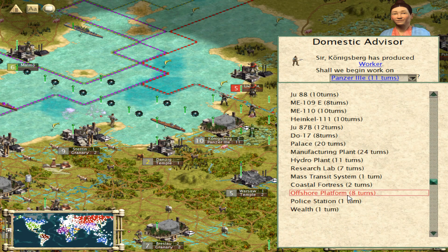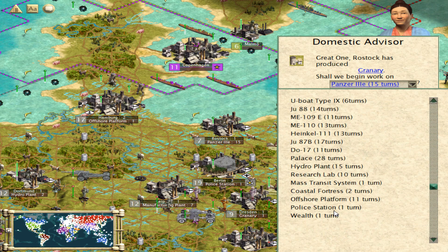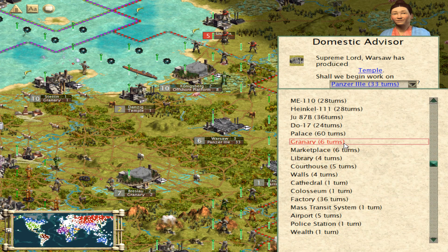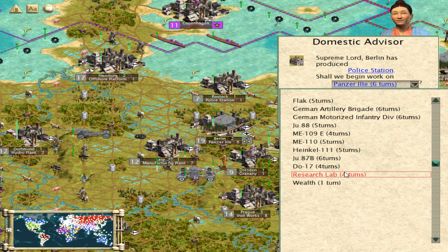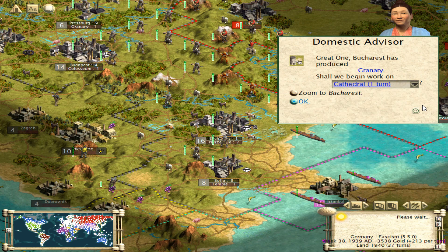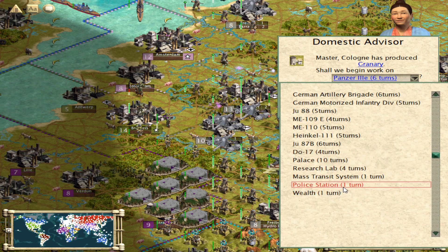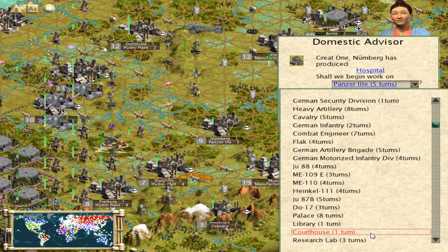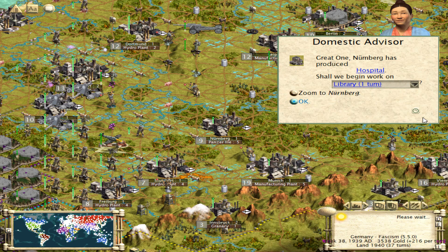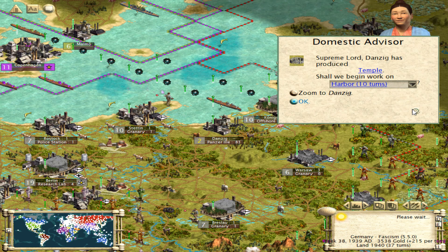Already we're dealing with pollution, of course. Let's go with an offshore platform — I can make use of that. At Danzig, that's about as big as it'll ever get — that's pretty bad, but that's what you can expect between two powerhouse cities. Let's get a library first. The faster I can cut down on my research time, the better. Build a harbor, I guess.